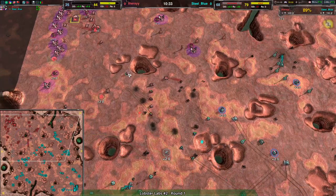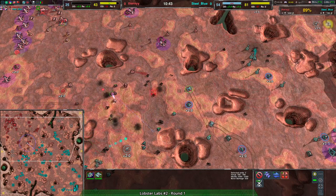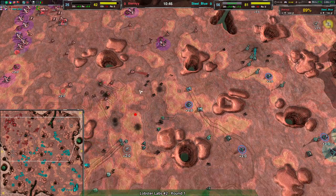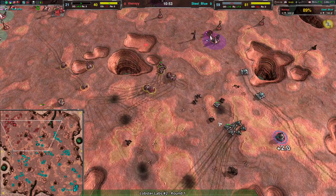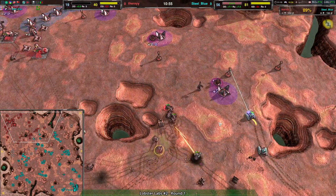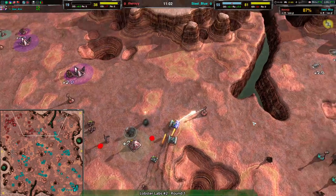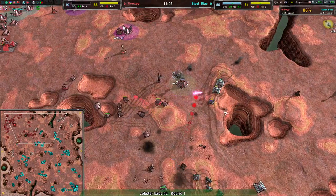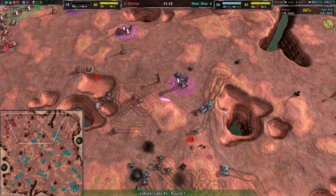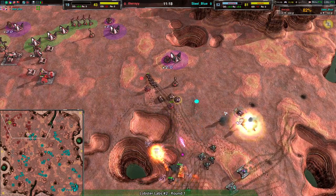Not bad timing either with the Ogres coming in, though I believe the Boy outranges the Ogre — and indeed, as we can see, the Boy outranges the Ogre by quite a lot. With that, the Boys should be able to work here, but unfortunately there's only two of them plus a couple Rippers, and the Scorchers are otherwise dead. Steel Blue looks to march right into Therksy's base with this double Ogre — not a whole lot is actually going to threaten them with only two Boys. There's still a ton of Kodachis and Blitzes that could come in and take those Boys out.